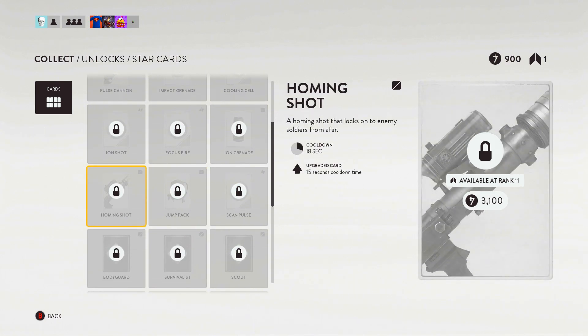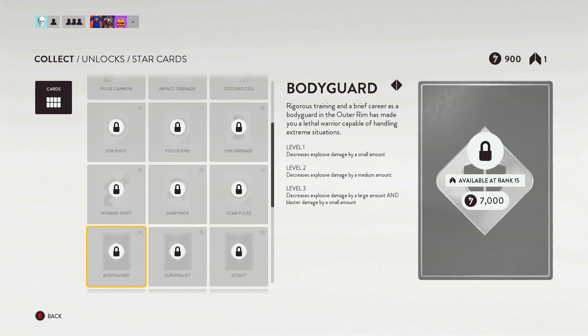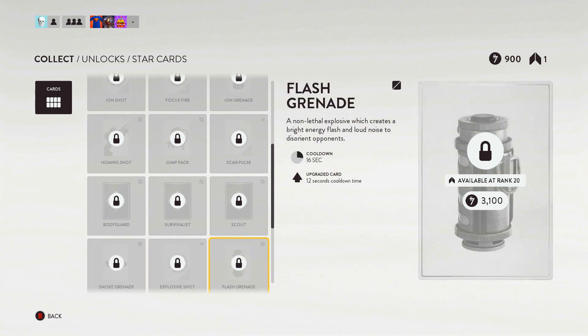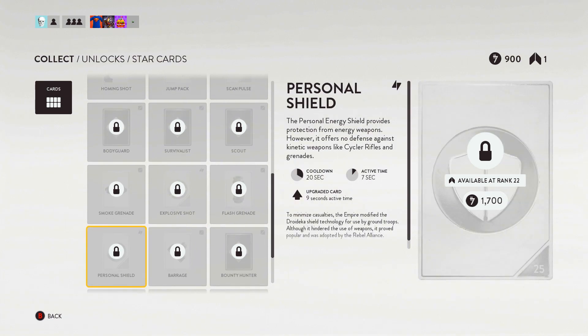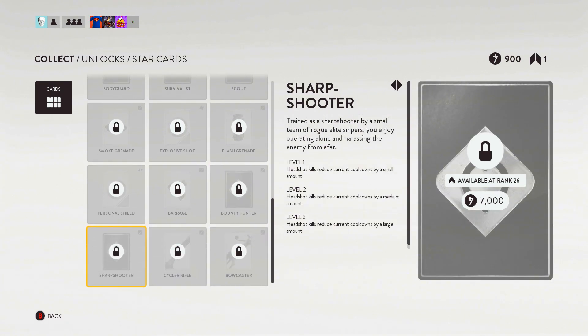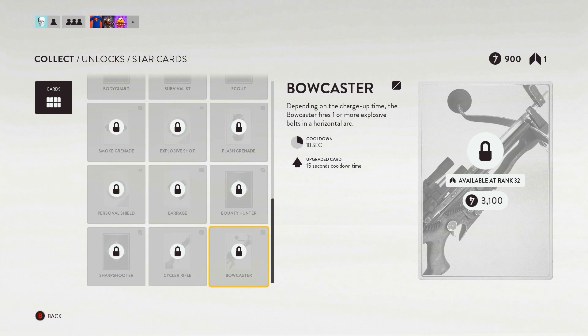A homing shot — that's cool. The jump pack obviously, scan pulse — 'reveals enemy soldiers even if they're behind cover or out of sight.' Bodyguard — 'rigorous training and a brief career as a bodyguard has made you a lethal warrior capable of handling extreme situations.' Survivalist. Scout. Smoke grenade, explosive shot, flash grenade — there are quite a few. Personal shield, barrage, bounty hunter, sharpshooter, and then the cycler rifle and bowcaster. Those are the cards.